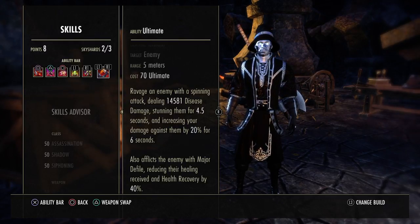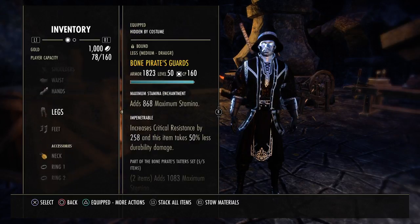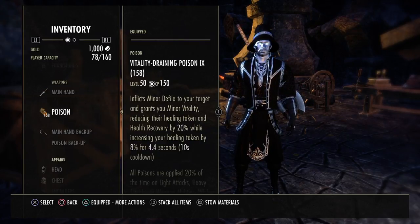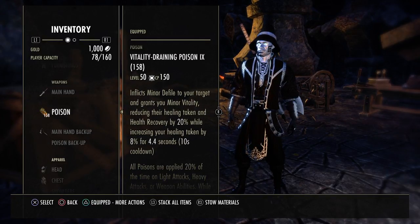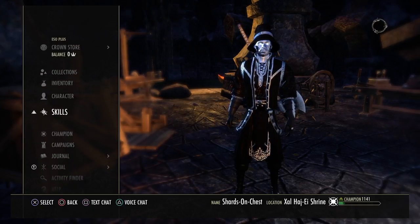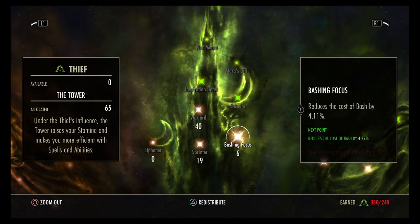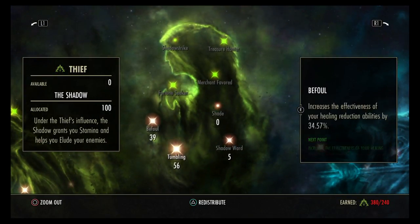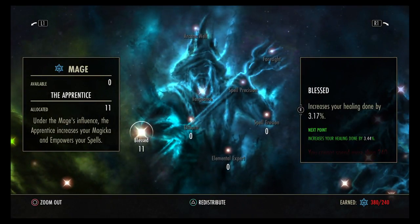Champion Points: 19 in Sprinter, 40 in Warlord, 6 in Bashing Focus, 56 in Mooncalf, 19 in Arcanist, 56 in Tumbling, 39 in... they're going to talk about the Foul, 5 in Shadow Ward — we don't do much blocking — and 11 in Blast.